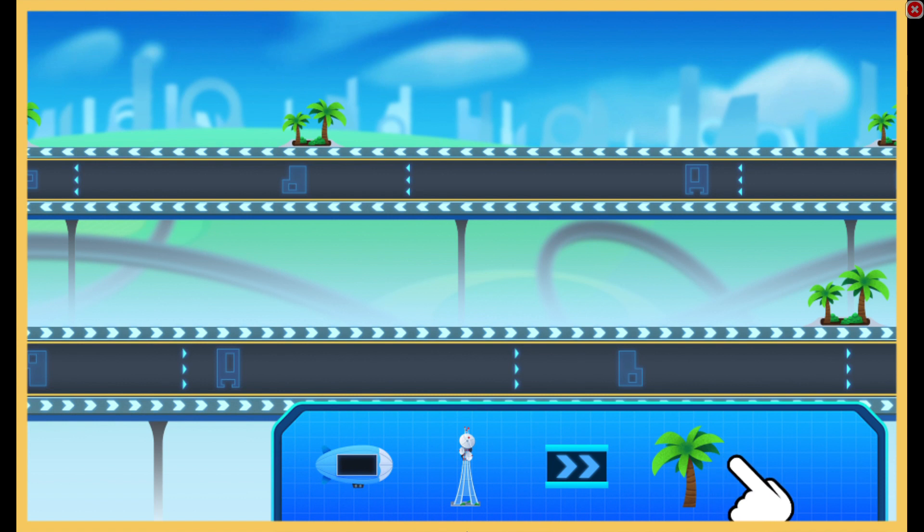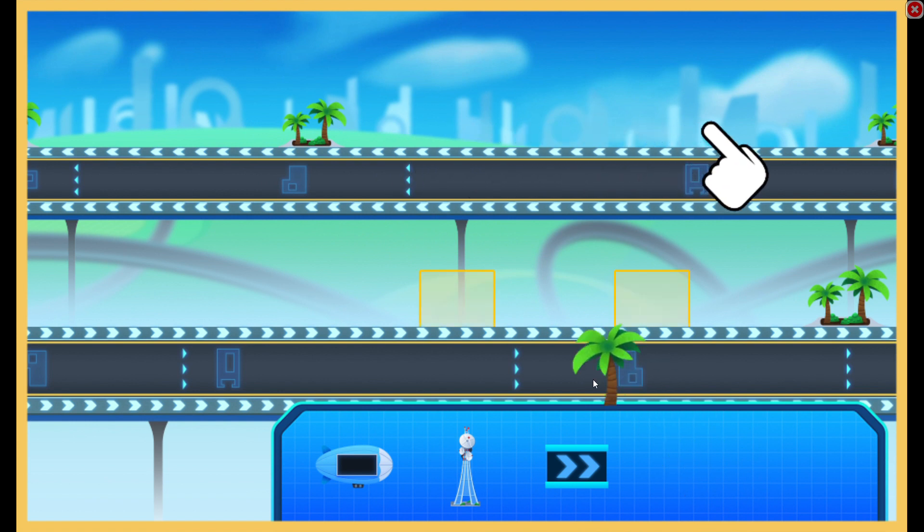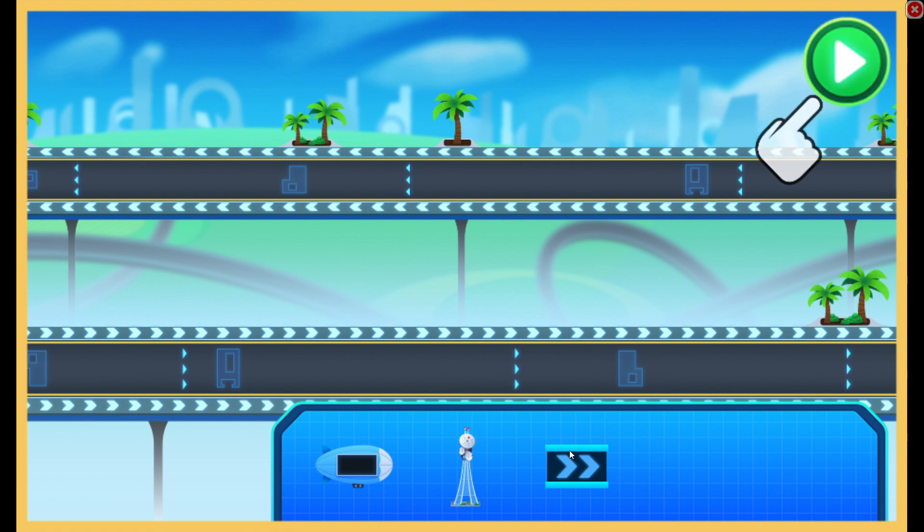Let's add to Velocityville. Drag from the bin. That's perfect for Velocityville. When we're ready to go, tap the green play button.